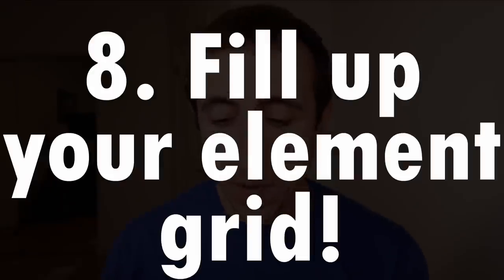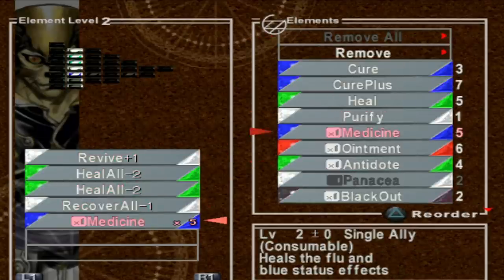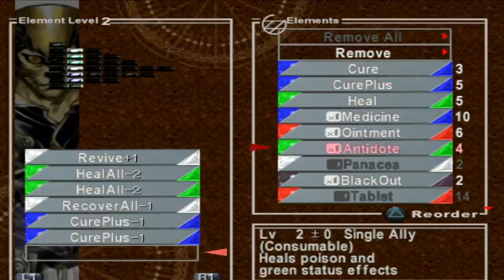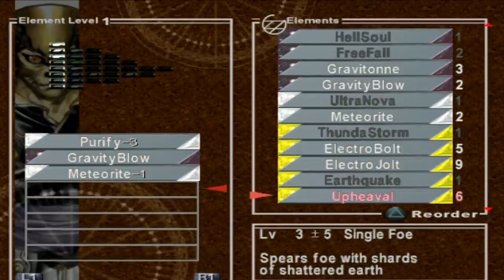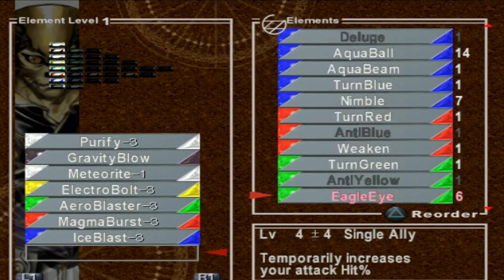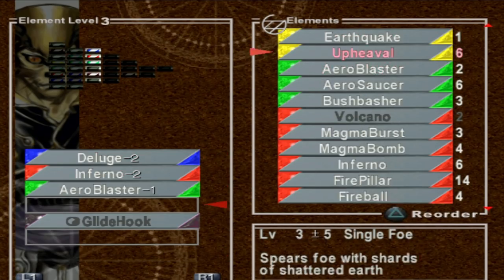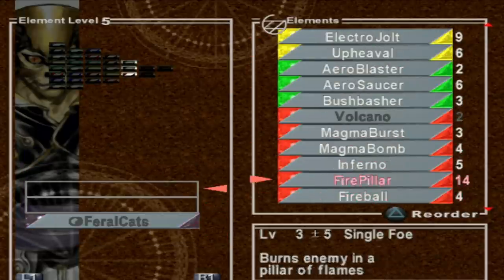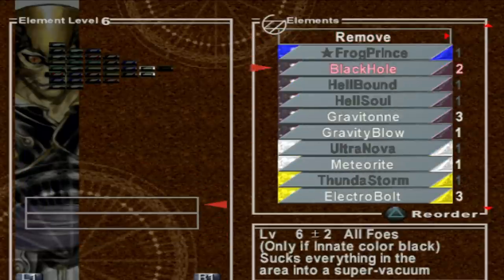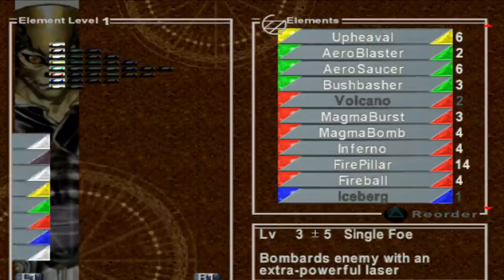Tip number eight: fill up your element grid with a variety of elements. Elements in battle, with the exception of consumable elements, can be used only once each battle, so it's in your best interest to fill up every slot of your element grid with a variety of elements and element colors. In particular, I would recommend equipping several healing elements to each character, equipping all revive elements you have access to, and equipping damaging elements to almost all other spaces if you've never played this game before. This will allow you to do more damage and gain control of the field effect more easily, which will let you do more damage and make the enemy do less.